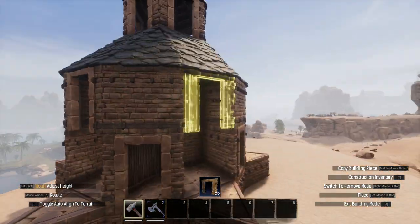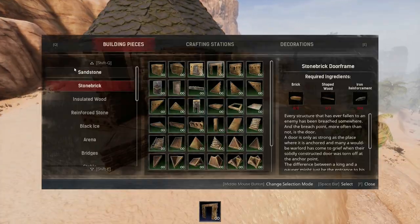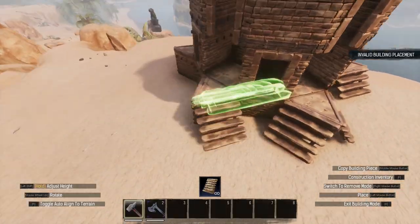Finally, I added door frames to the second tile of each square section and then used stairs to make the extending wedges accessible.